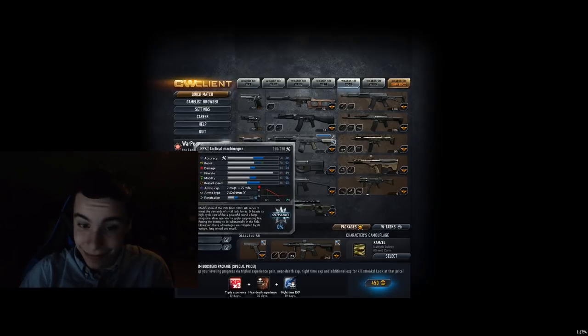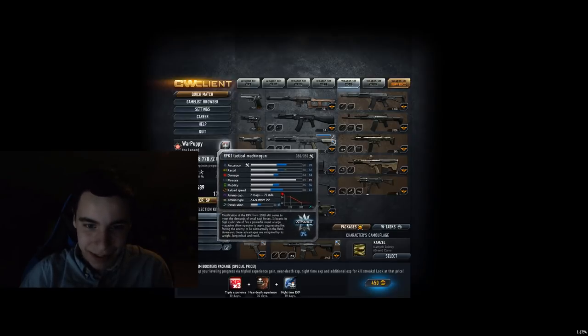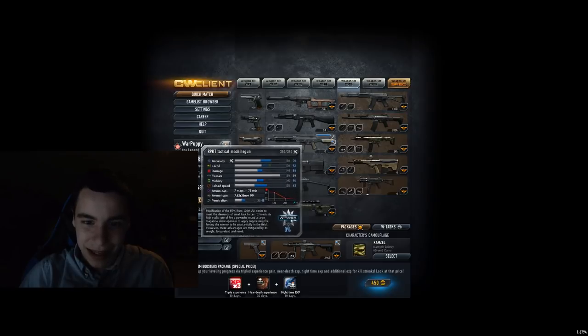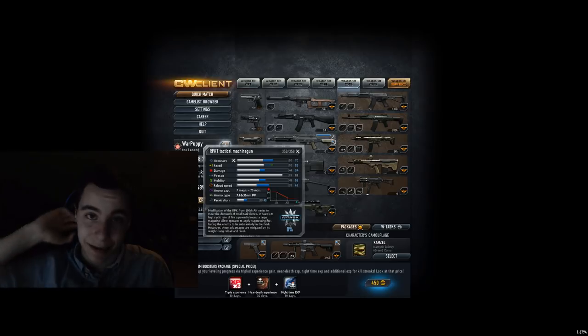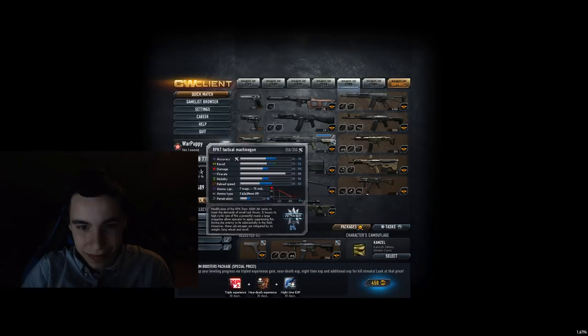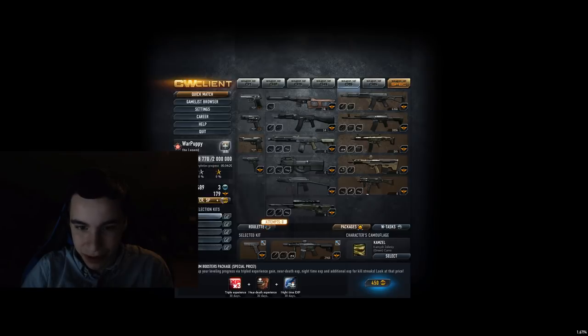RPKT — you need fire stab position for it, really low accuracy. When fire stab kicks in it's kind of powerful, but that kind of only works against weaker opponents. So I'll put it in C tier — I think it's pretty generous. It's generally not a very good machine gun to me.